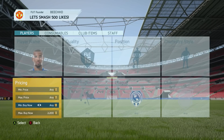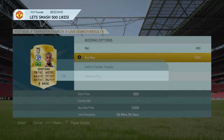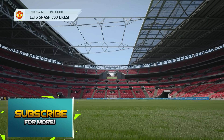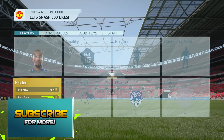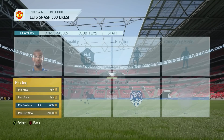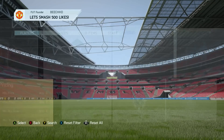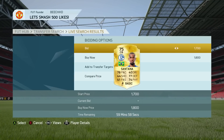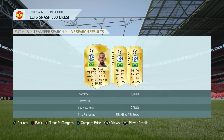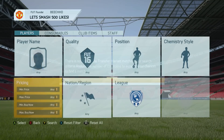We search 2.2 to 2.3 for Felipe Santana, find his maximum, and start scrolling — we find one at 1.5k but were too slow. You can see how easy it is to find players if you're quick enough to snipe them. We try again for Felipe Santana since he's a low-rated player and pops up on the market more often. There's one at 1.8k — that would have been about 300 to 400 coins profit.